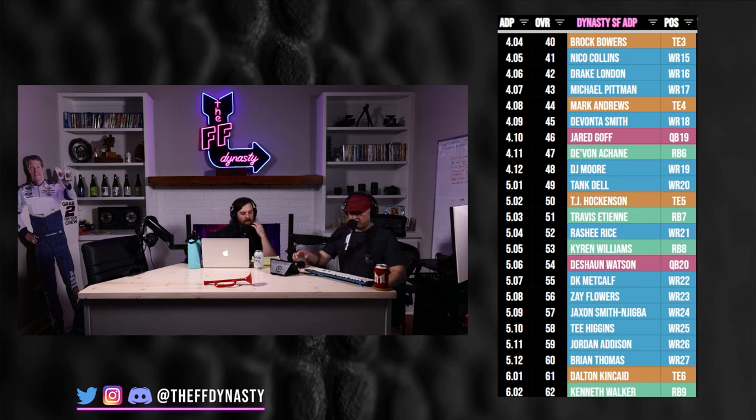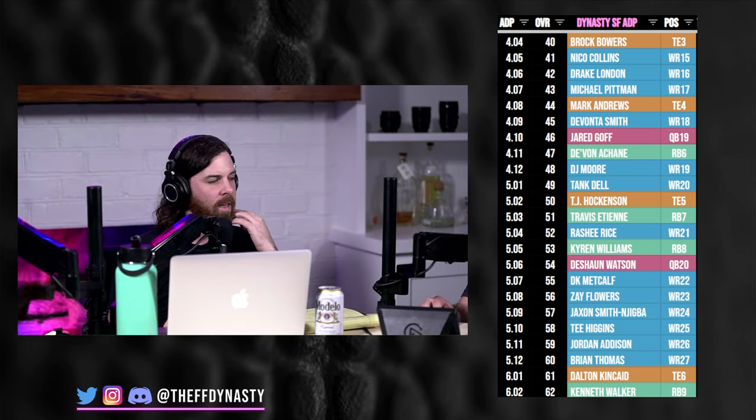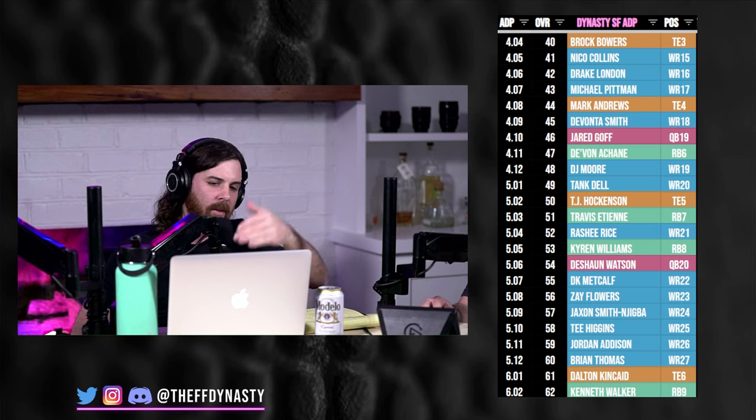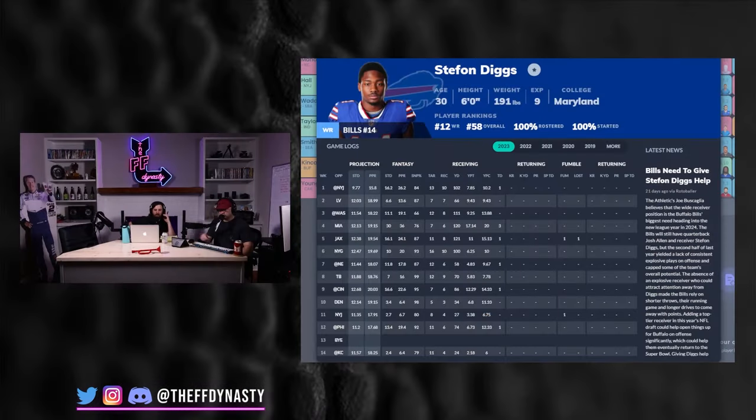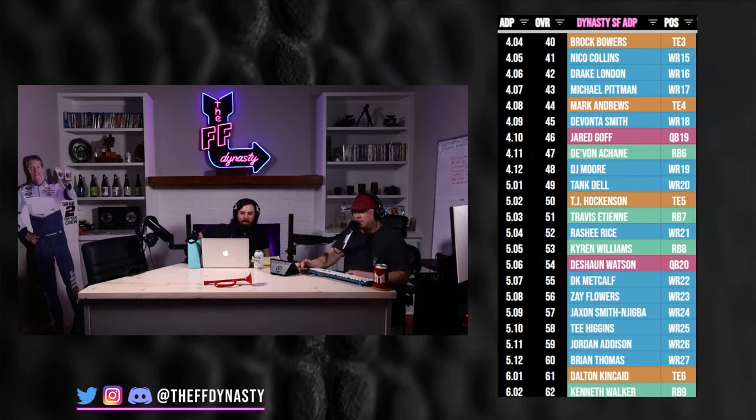Stefon Diggs is in the next tier at 6.07. If I could move Diggs and get into that 1.8 spot, I think I'd do that. Diggs is on a downward trajectory, so if you're a winning team you may not want to buy him at 1.8, but if you can get him for less that'd be great. Debo Samuel is also in this area — good player who scores ridiculous fantasy points when healthy. If you could move Debo for a mid-first, I'd be fine with that.